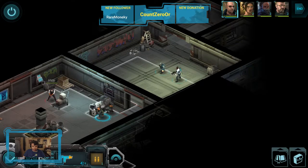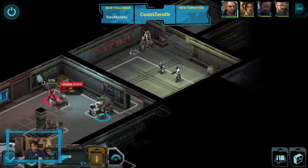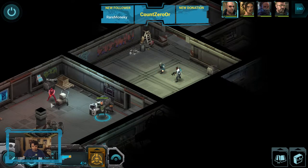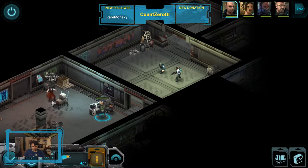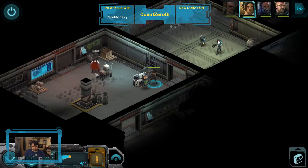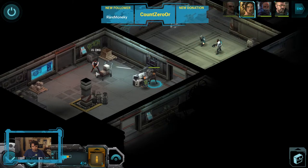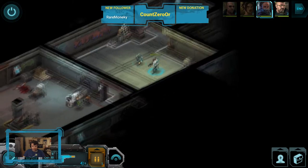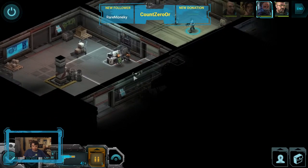The Shadowrun Returns engine uses an isometric camera perspective, which is controlled strictly with the mouse. General wandering around is in real-time, with most environments having stationary NPCs, and combat gets turn-based and plays like XCOM, with players generally only having a couple of actions per turn, with various spells, combat drugs, and cybernetic enhancements granting additional actions.